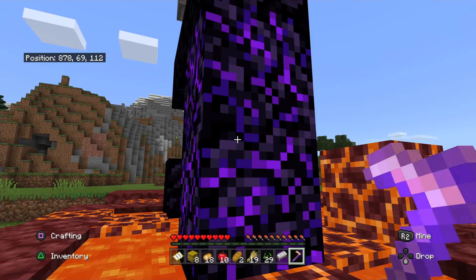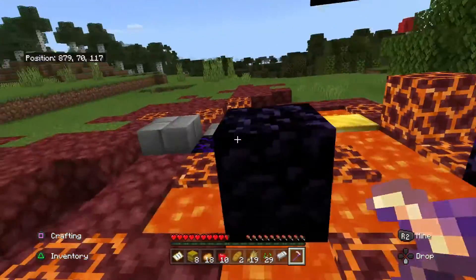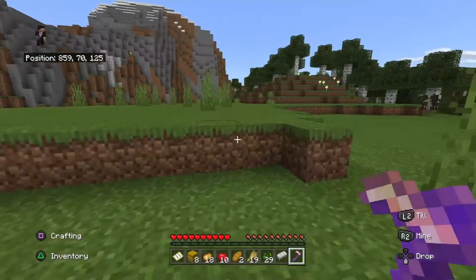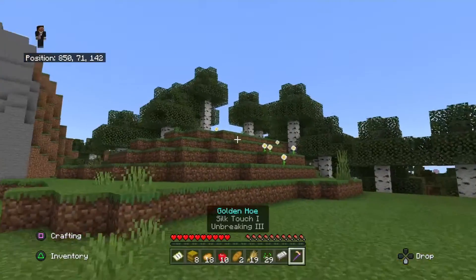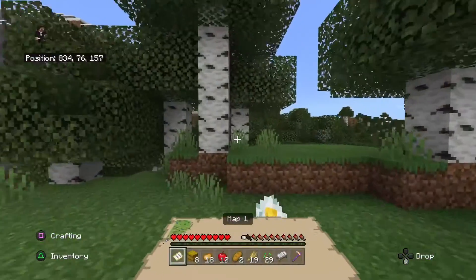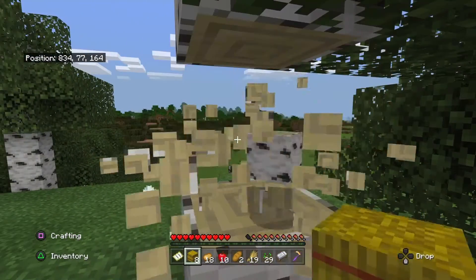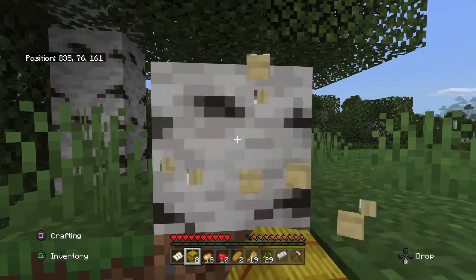Once I get decent tools I'm gonna mine this crying obsidian. If you guys don't know, crying obsidian gives you something called a respawn anchor, which is basically better than a bed in the Nether if you think about it. So if I go exploring in the Nether and need to look for a fortress, I'll have a respawn anchor just in case — if I die I can just come back. Which is nice.